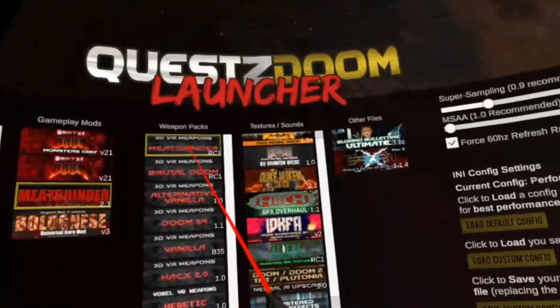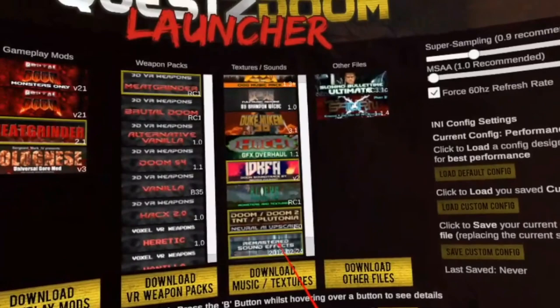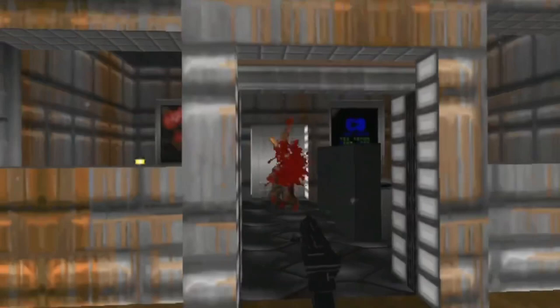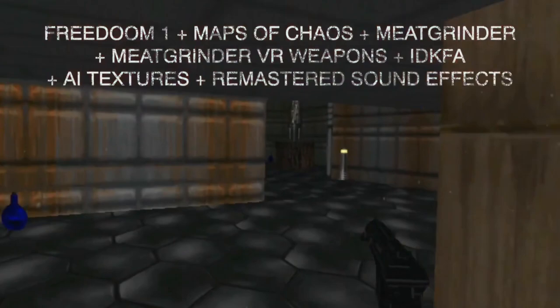And from Sounds and Textures: AI Upscale, Sounds Remastered, and last but not least the IDKFA Music Mod. Also make sure you clicked Load Defaults to load the recommended performance config, and make sure Super Sampling is set to 0.9 and MSA is set to 1. That's it — press Go to Hell and start the game.